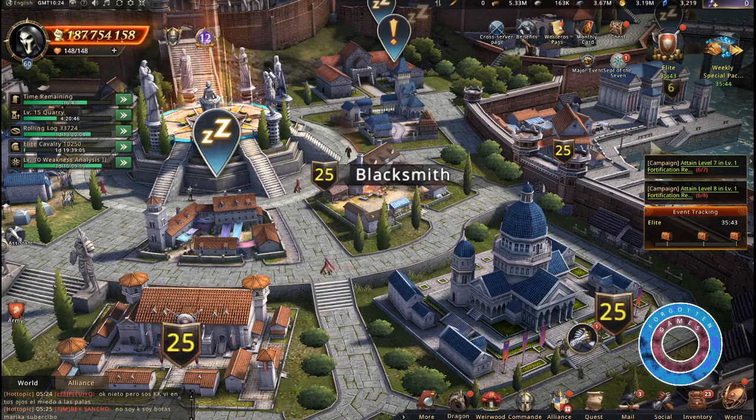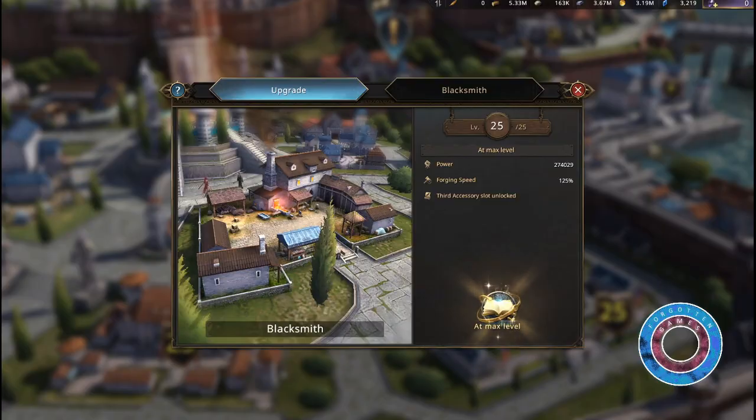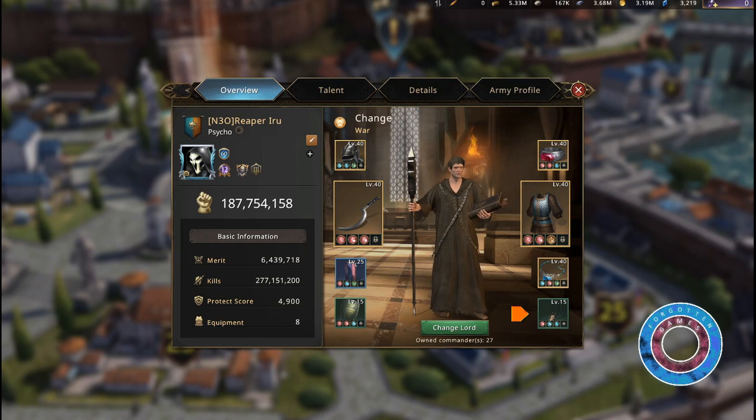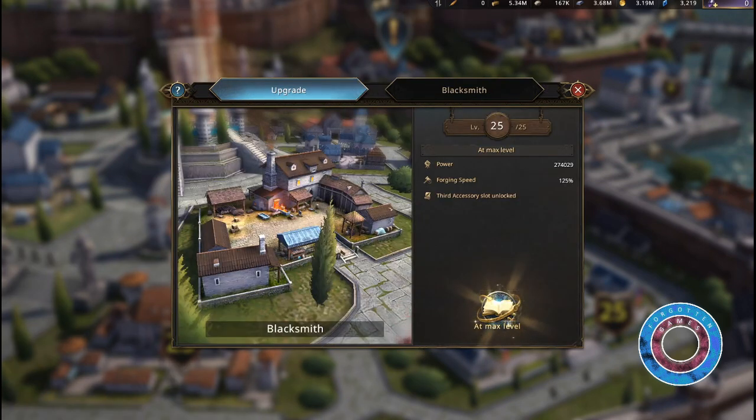The blacksmith is a building located in the middle of your hive. You unlock it at caster level 8. With enough materials your smith can forge equipment or craft materials to increase your strength. At level 17 you unlock your second accessory slot, which can be filled with a ring or a necklace. At level 25 you unlock your third accessory slot. Every blacksmith level increases your forging speed.